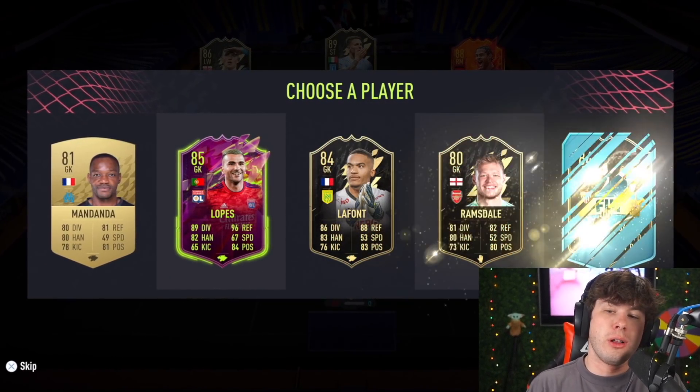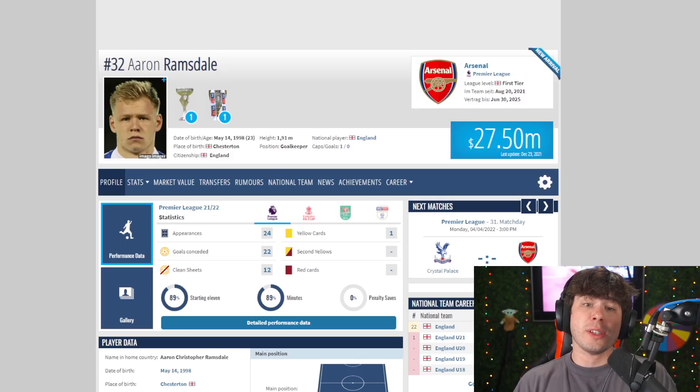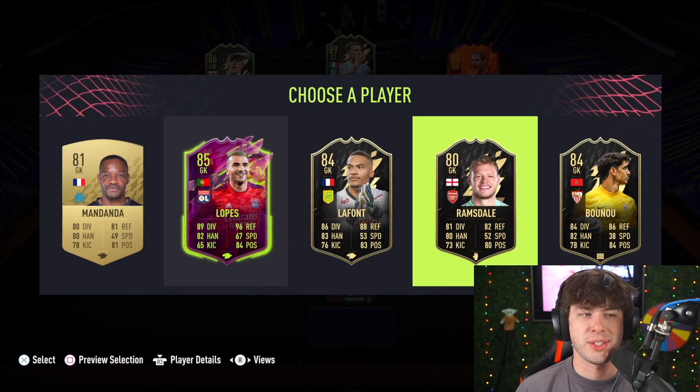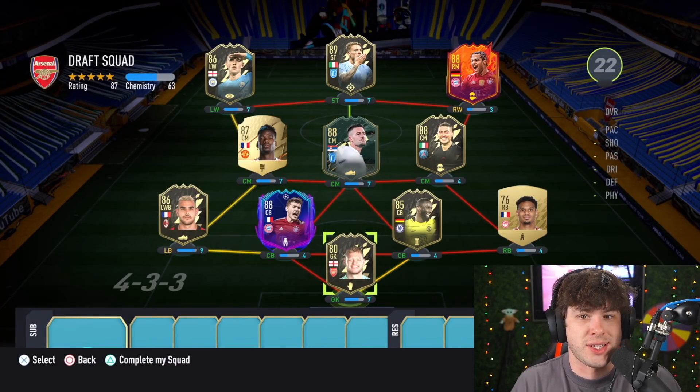The starting 11 is going to end with our goalkeeper. It's got to be Ramsdale, right? The man was bought for 30 million and now valued at less — only 27 million — but it still makes him the most viable keeper here. It doesn't matter what you've sold for in the past; it's only what this website rates your transfer value at. So there's our starting 11.